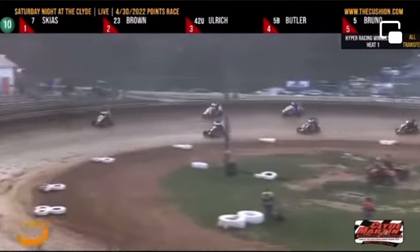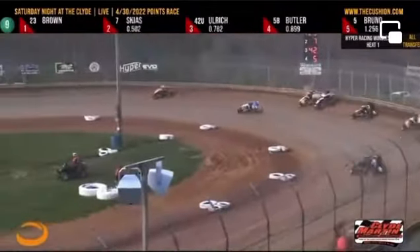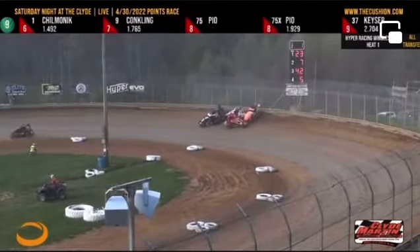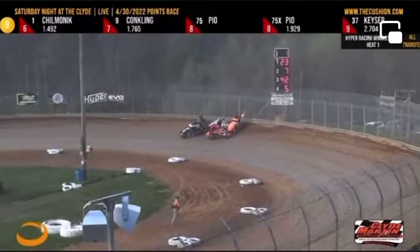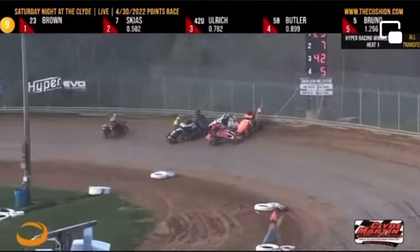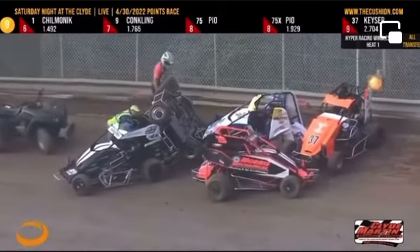Tyler Ulrich going to work now for second. He'll slide up on Skias. Skias crosses him back under the middle of the corner. Here comes Bobby Butler having a look to the bottom. Skias got up on the wall. They're going to stack up together, and up and over goes Christian Bruno — a five-car pileup in turn one on the high side.